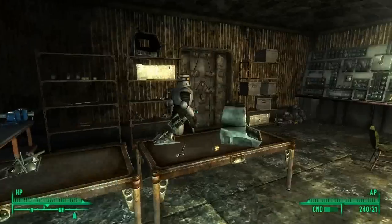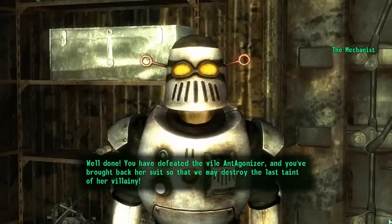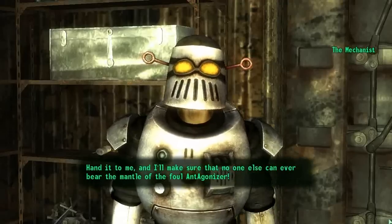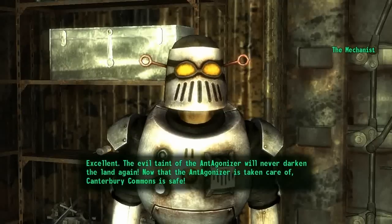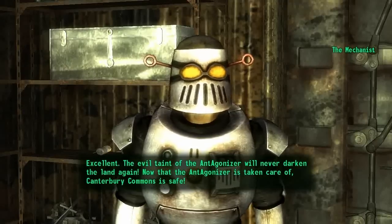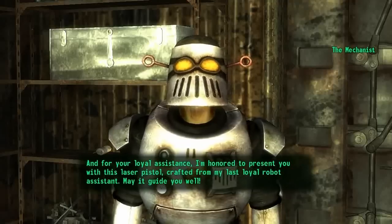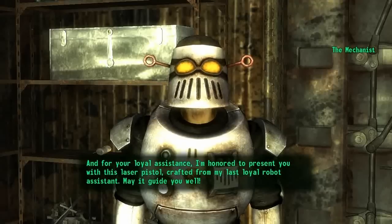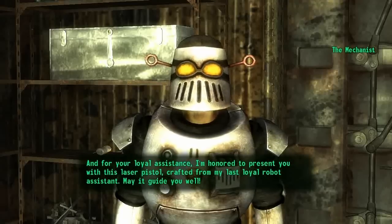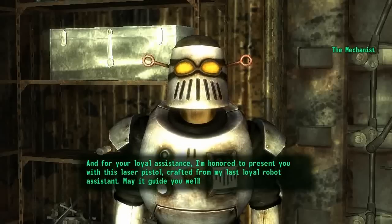When you talk to him, be sure you aren't wearing the Ant-Agonizer's armor, because if you are, the Mechanist will just try to kill you. Instead, with the armor in your inventory, speak with the delusional superhero and hand over the evil and tainted armor. In return he will reward you with Protectron's Gaze.